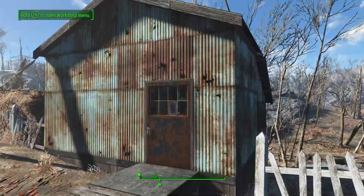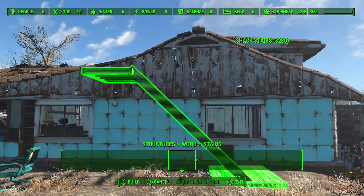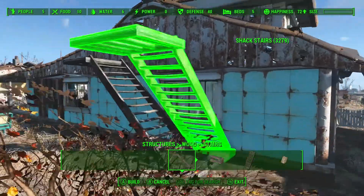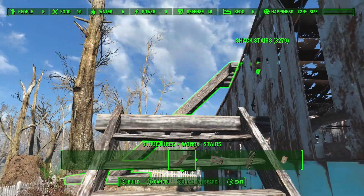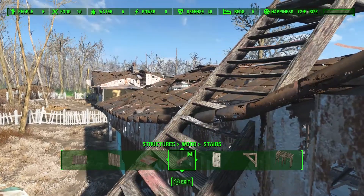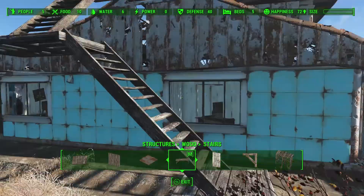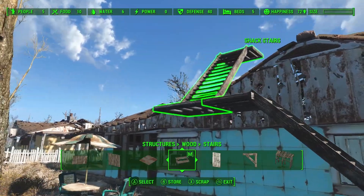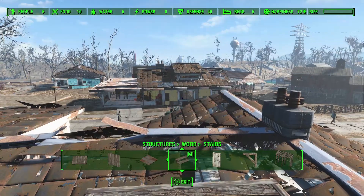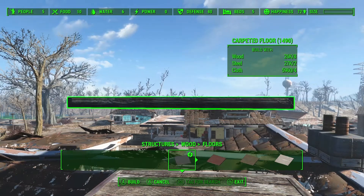Next I want to build his platform shack up there, so I'll start out with some stairs, maybe about there, and then I'll need another set to get up higher. I'll move everything so it doesn't glitch into the house. I'll need to build some railings so I don't fall off, and then get a walkway up here.